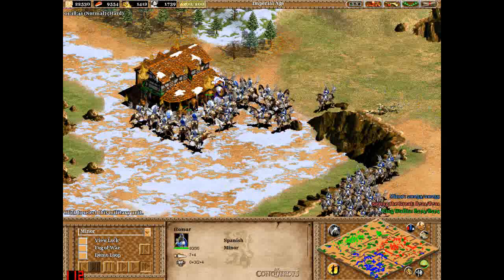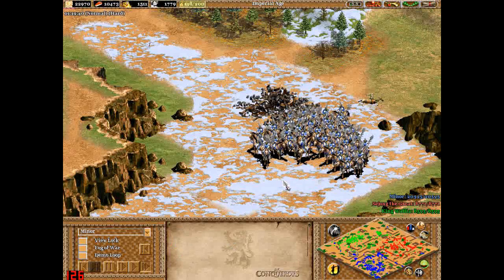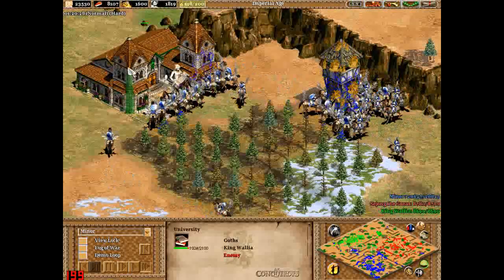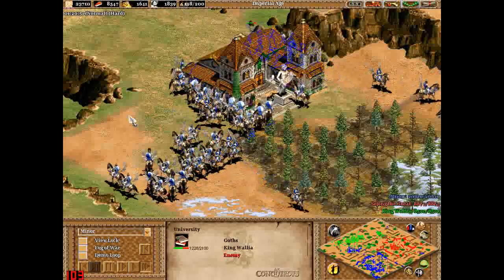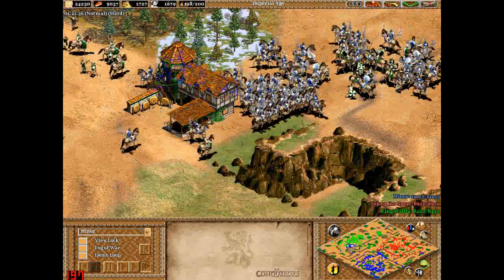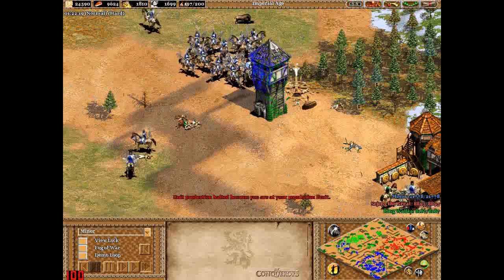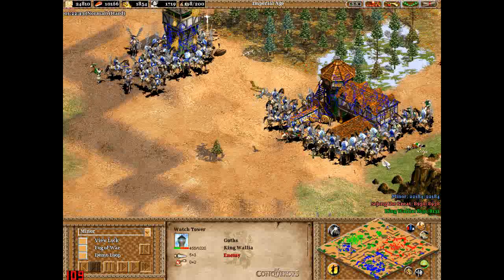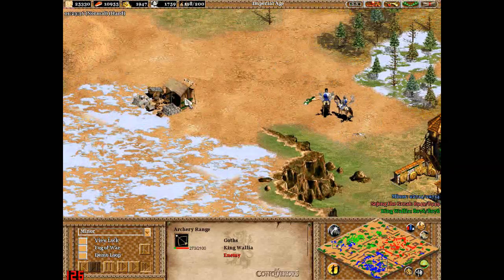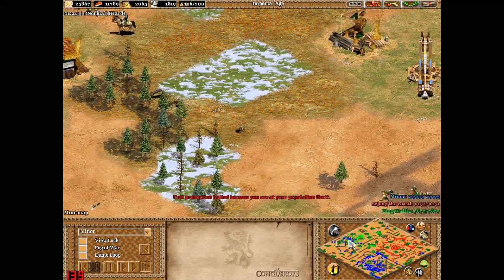Here we go, I'm making an attack. I decided it would be best with Hussars. At this point I don't really realise about skirmishers and pikemen costing only wood and food - the moment I realised that, I think I used them a bit more in later games and started to use them a lot in multiplayer matches. I can't believe I didn't realise about them. Anyway, just taking down various buildings - because they're Goths, I don't really have to worry about walls too much, and if I do, they're just palisade walls.